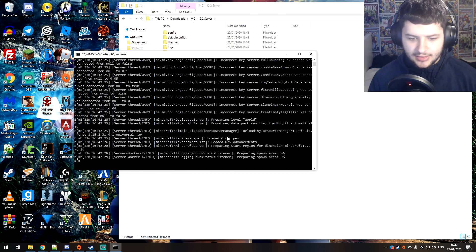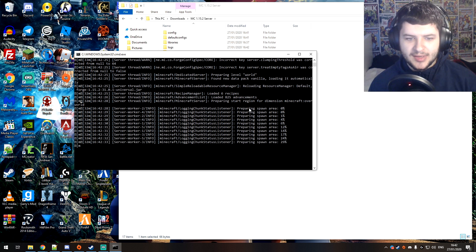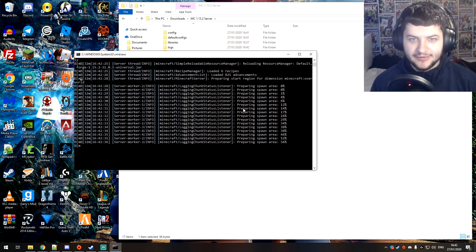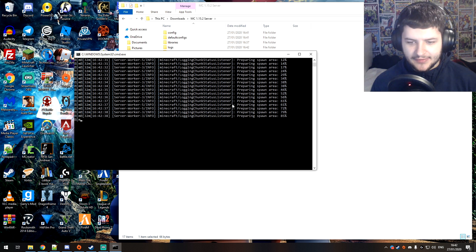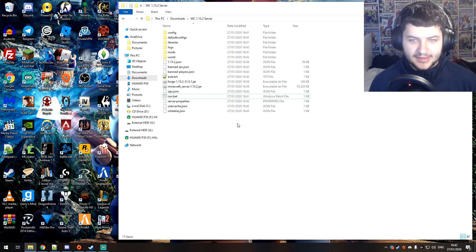It's loading recipes and advancements. When it says preparing spawn area, the map has already generated and it's in the final stages of saving the map and preparing all the spawn areas and block protection. When it says done, the server is set up. We can close this and the next thing to do is modify the server properties.